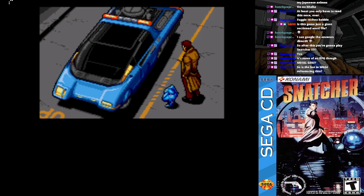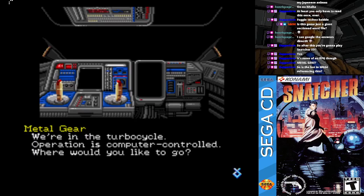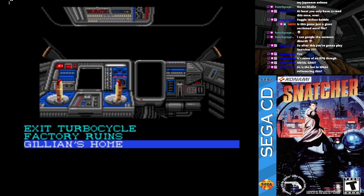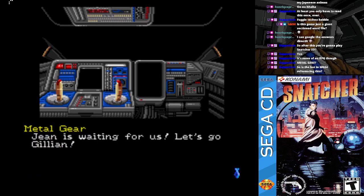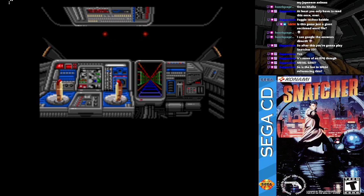Do we use the video phone for anything? We've got no time for that, Gillian. Those joysticks look like hot dogs. We're in the turbo cycle — operation is computer controlled. Where would you like to go? What happens if we go home? Why don't we stop off at my place first? Let's go, Gillian. All right, now departing for the abandoned factory.